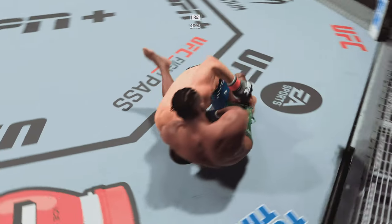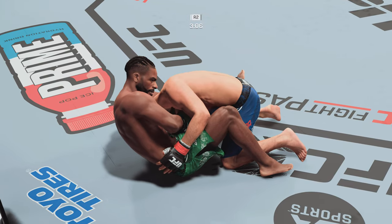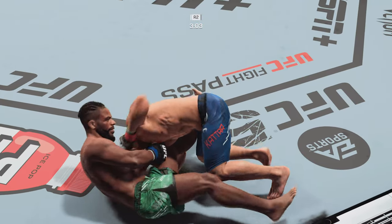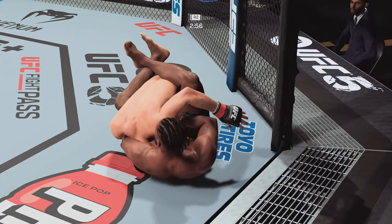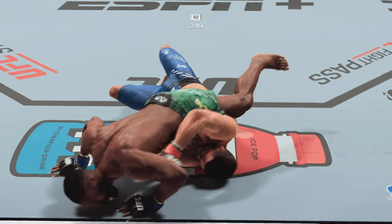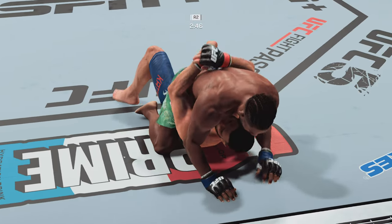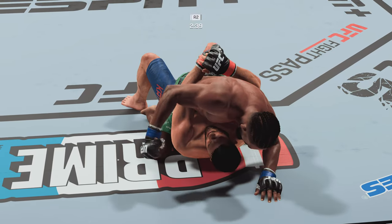He jumps the guillotine right away — got to protect your neck. The guillotine choke is locked in. Oh, that is going to do it — that's got to be it. He got out! He did a great job — he attacked the choke, got pressure forward then off to the side, rolled to his back to release that pressure.